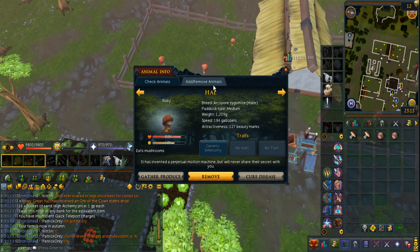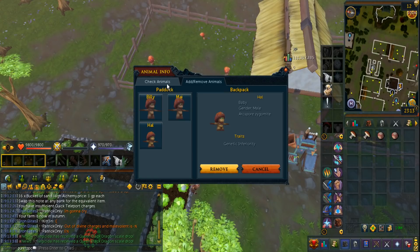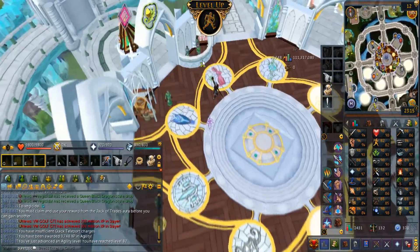I just realized I have an Arc Spore Zygomite, which is actually different than the regular ones you get from farming. I think this is probably going to give me some of the webbing — I don't know how to pronounce that — but yeah, that's going to be for the extreme invention potions. There we go — 82 Agility!